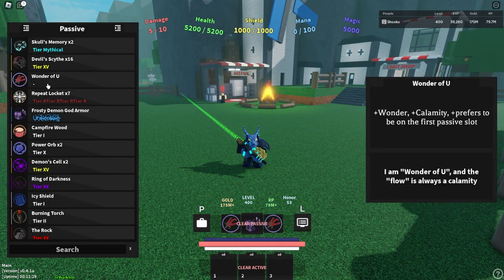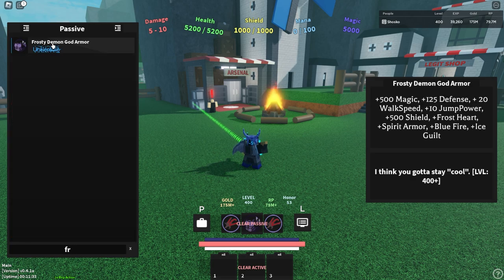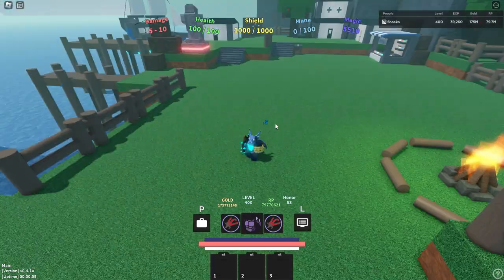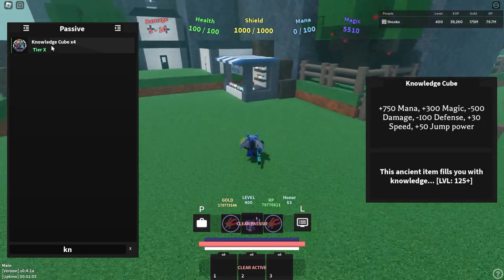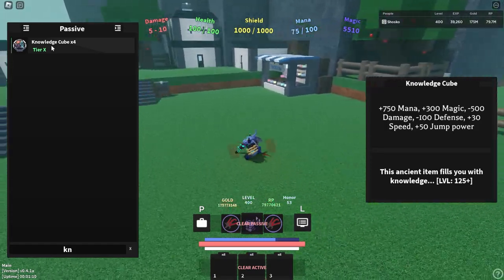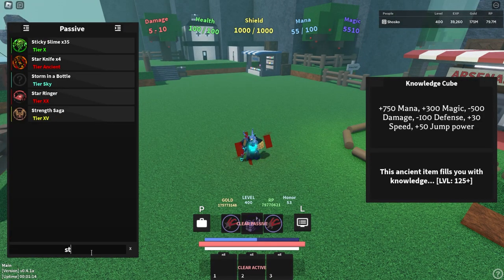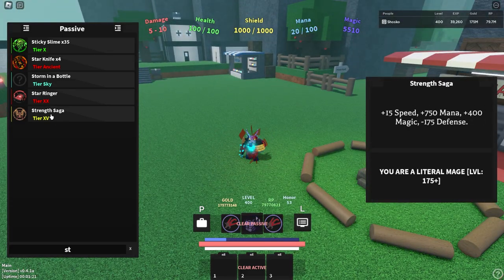Let's go over some awesome class builds. Wonder of You is going to be in the first slot, and then you're going to want the Frosty Demon God armor, because it gives so much magic and everything else. If you don't have the Frosty Demon God armor — it was a limited item from the Christmas event — I would recommend trying to obtain the Knowledge Cube. This is a pretty solid alternative, and it actually comes from the meteorite you'll be farming. Another decent passive is the Strength Saga, which gives a lot of magic along with a ton of mana.